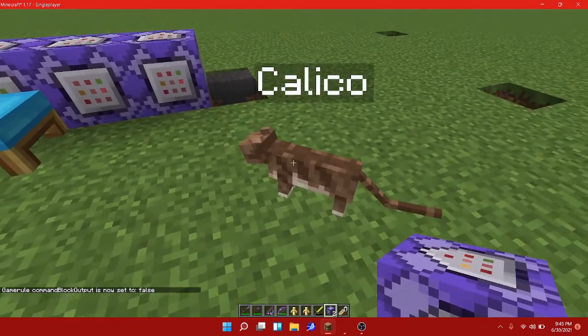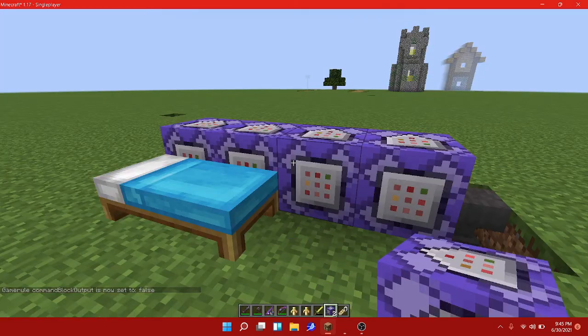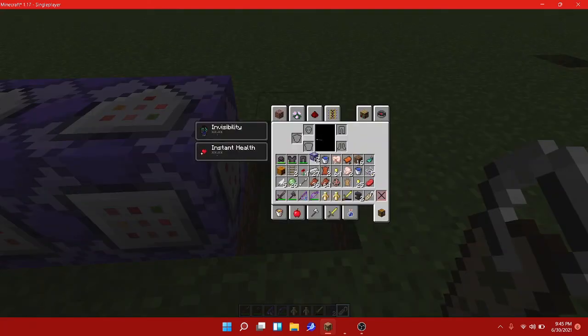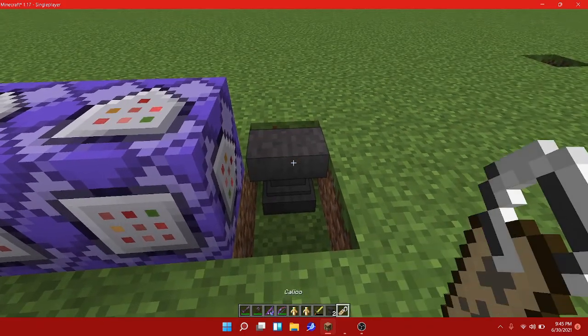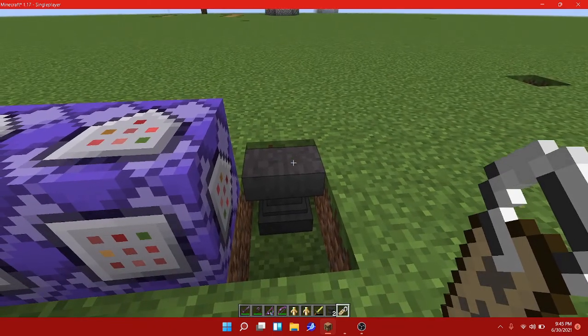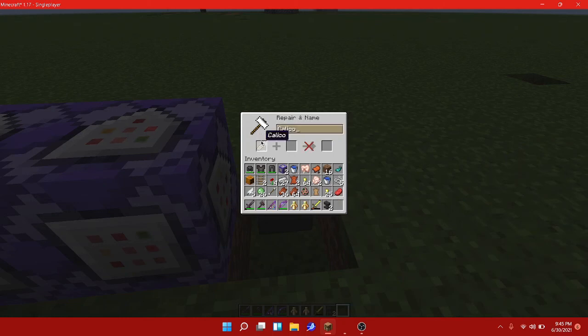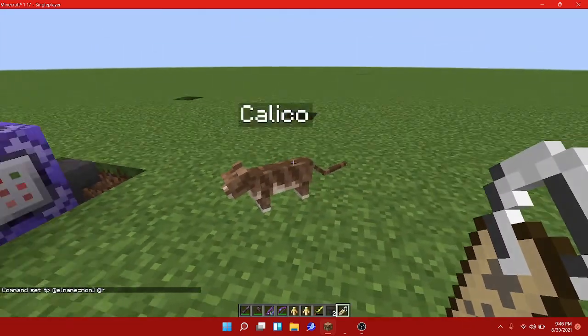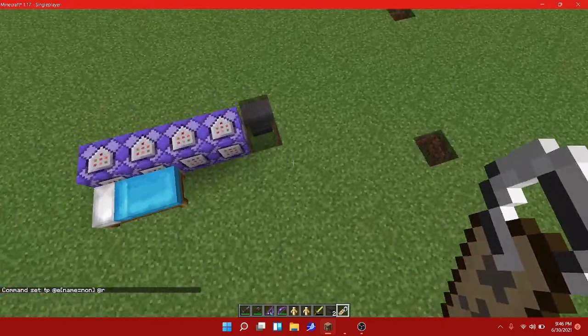Now, the name you typed in the command — you actually have to use it as a name tag on the mob. You get the name tag, put it in an anvil, and rename it. If you already have a named name tag you can use that. Caution: you need creative mode and cheats on for this part. After that you can switch to survival. The names are case sensitive, so you have to type the mob name exactly as you typed it in the command.